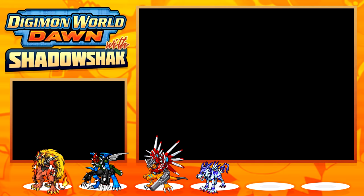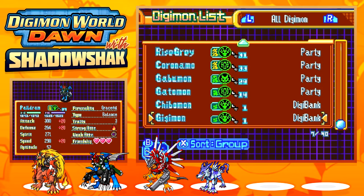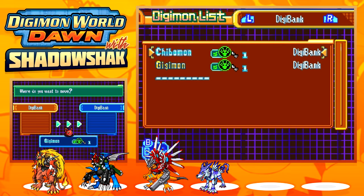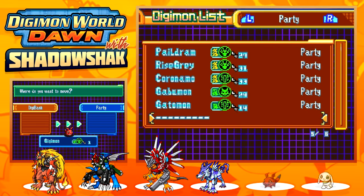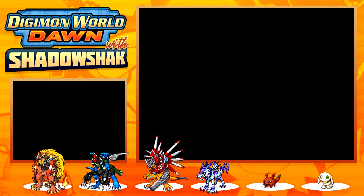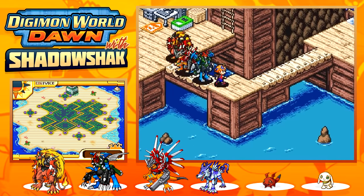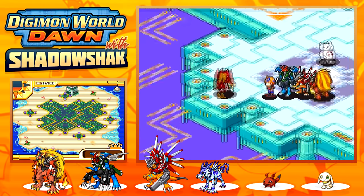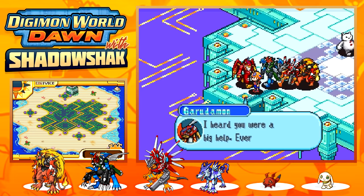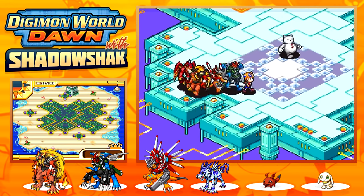We now have two Holy Digimon and two Dragon Digimon on the team, so why not? I'm not going to put anyone on the farm island because getting calls every five seconds is so annoying. Now that this is done, let's go speak with Gyarudomon to complete the quest. Quest complete — now we get a reward at Shine Center.